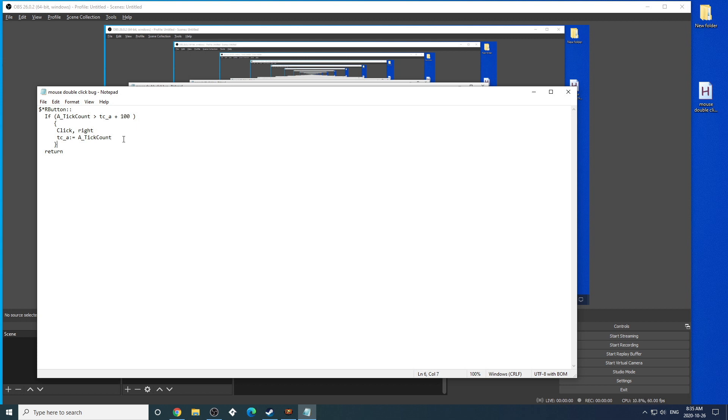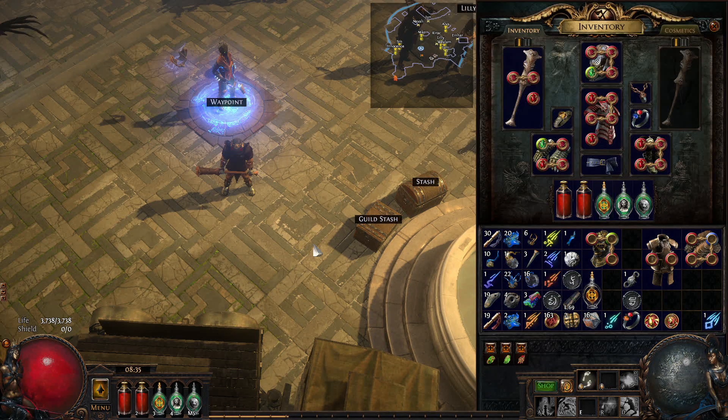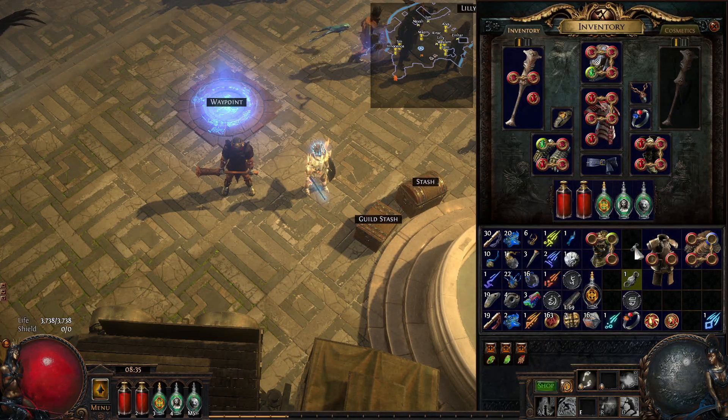But my problem — I know my problem is a hardware problem. Mice do that after a certain time. So basically I opened my mouse before. Now I don't feel like doing it. I just run this script with AutoHotkey, go back into PoE and now it's always working.